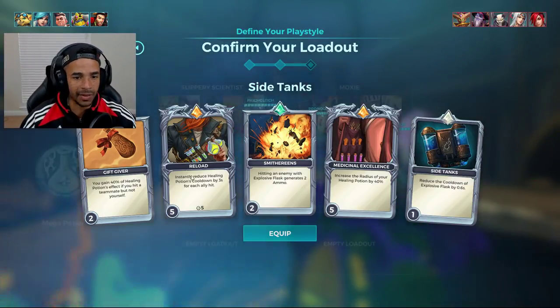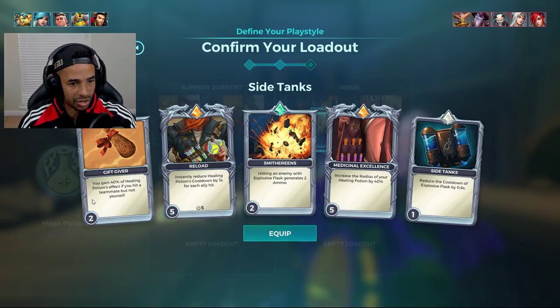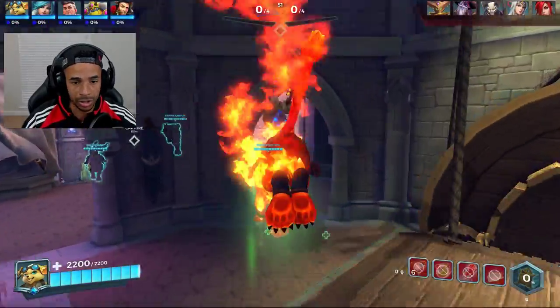Gift Giver, Mischief of Excellence 5, Reload 5. These cards got nerfed, but Side Tank and Smithereens are always good — filling cards as well for Pip in general. Gift Giver 2, or if you want to even run that at 3, I wouldn't be mad at you. We're going to go with Kronos as well.